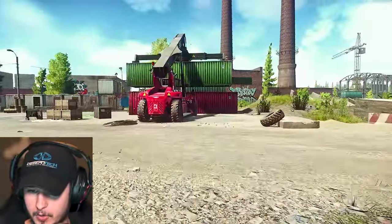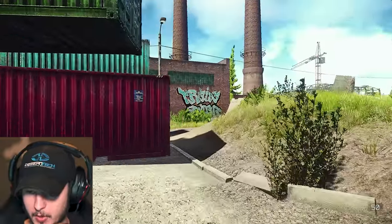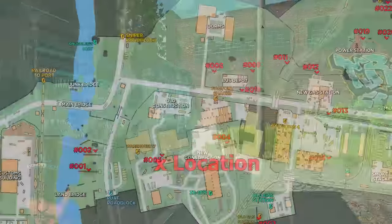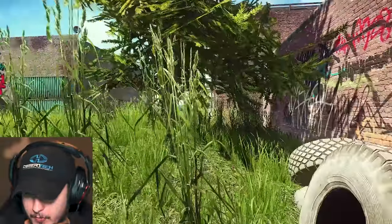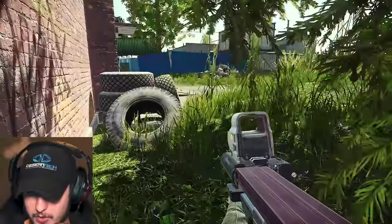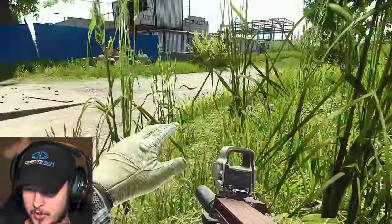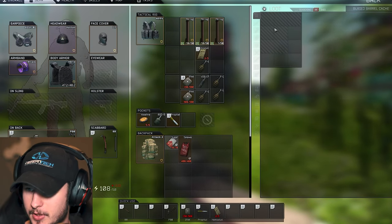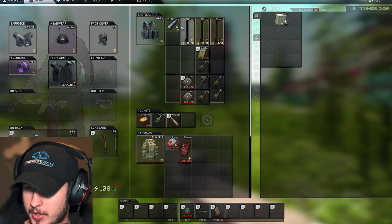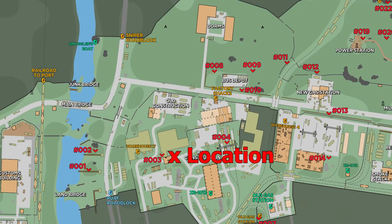What that means is you want to leave this area as quickly as possible. Because you can hear it — we have some enemies right behind us. We are focusing on stashes. Stashes are great. You can find almost everything inside — GPUs, bitcoins, all of that stuff.